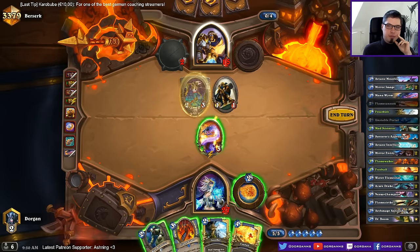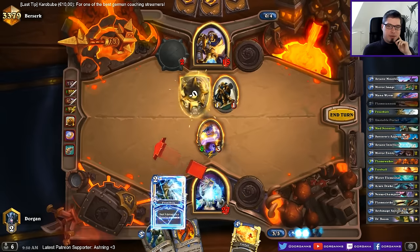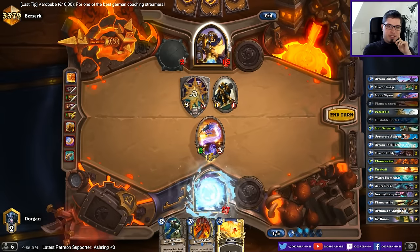Good thing about ping and frostbolt is I get another six damage and he's at nine — he's at three. Very close to lethal this way. This mana worm has insane value.